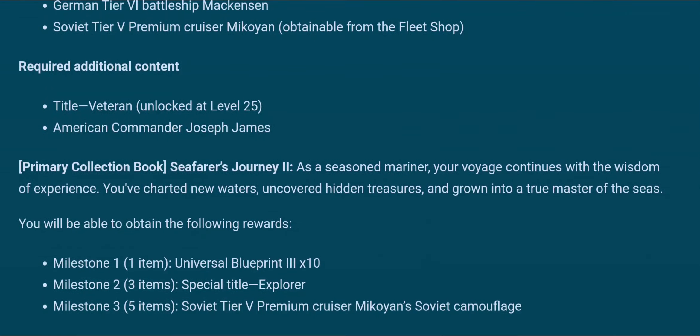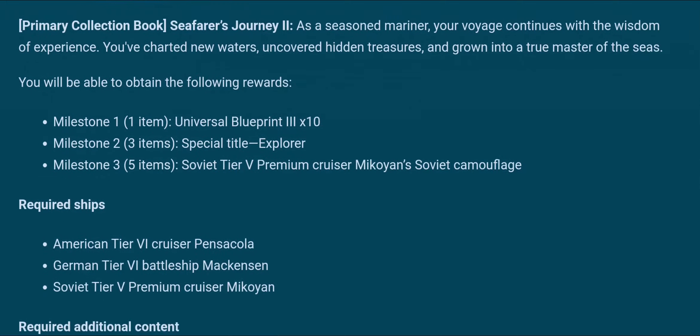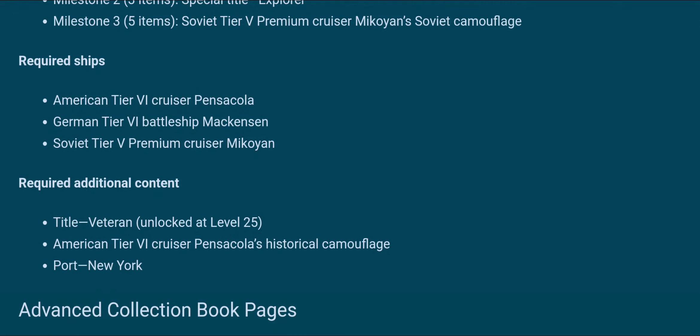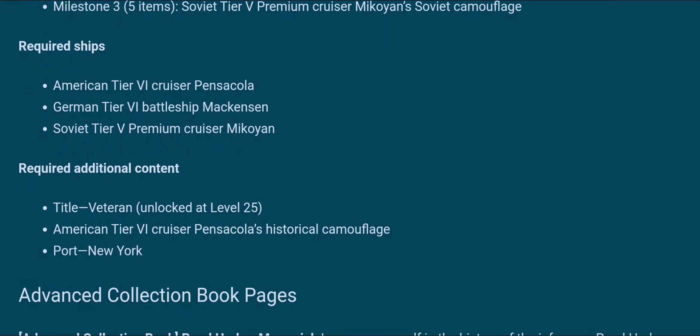We have another one which gives us universal blueprints and a camo for a tier 5 premium cruiser. That's not something I've heard of before, so I'll have to take a look at what that ship is — maybe it's part of the upcoming patch. One of the required ships involves level 25 and possibly the New York port, and in combination you get a special camo, and usually the Soviet camos don't look completely terrible.